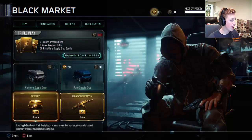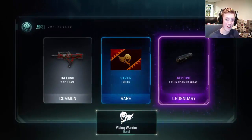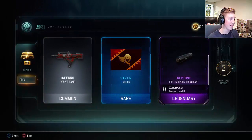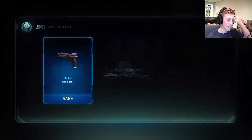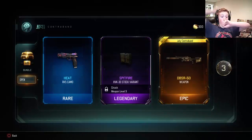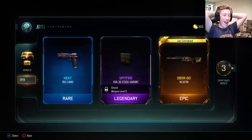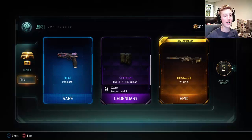I'm going to start with the 10 bundle supply drops. If I get a weapon I don't already have out of the bundle and then also get weapons from the guaranteed ones, that'll be really exciting. Hopefully I do — I may not because my life sucks. But dude — I got the DBSR-50! And that wasn't even out of the bribe. That's really, really good. So that means most likely I will not get the DBSR-50 out of the guaranteed ranged weapon.